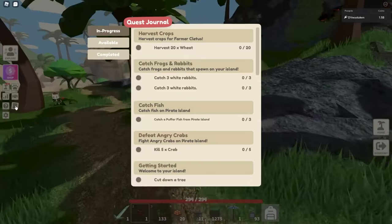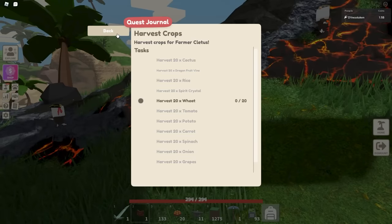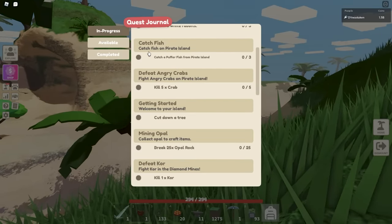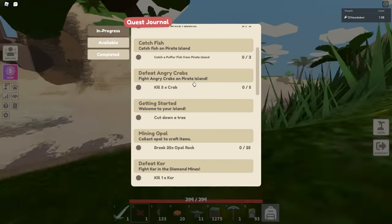It'd be nice if they pinned quests so you don't have to keep going back — like if you could pin a quest and it shows up right here, like a little favorite. Since we're on pirate island we can go catch fish, but let's go kill angry crabs first and see what we get for that.